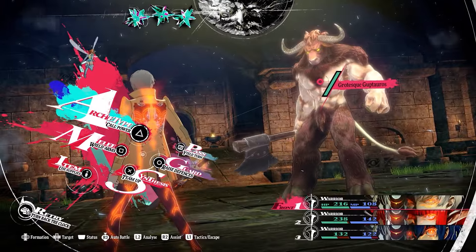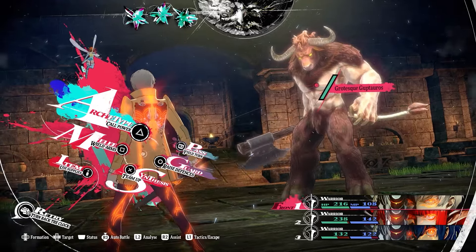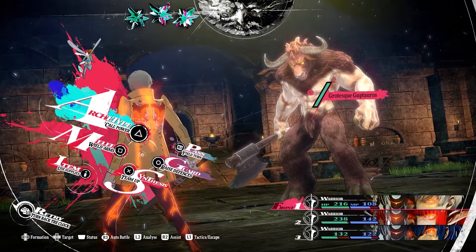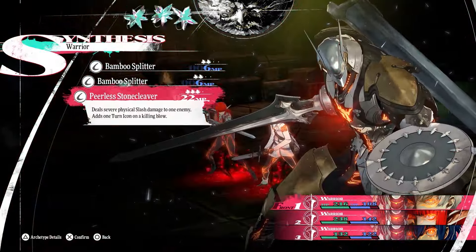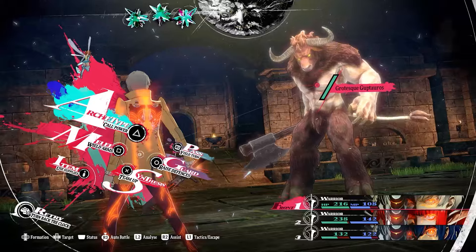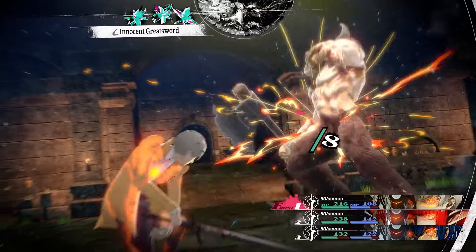The game explains the crystal system, but here's a quick recap. We have three characters, so at the top we have three crystals. If one of our characters were to die, we'd only get two crystals per turn. When we have four characters, we'll get four crystals per turn. Different actions consume different amounts — the synthesis attack can spend all three crystals, or two, while a basic melee or archetype attack that doesn't hit a weakness consumes one crystal.